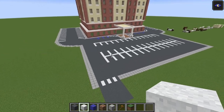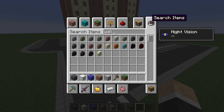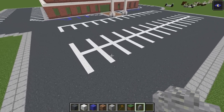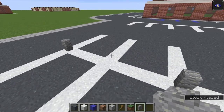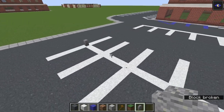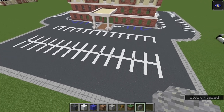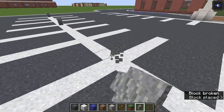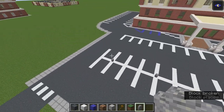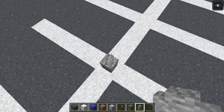Now we need to add some details — landscaping, trees, and some street lights here in the middle. Let me show you a few different designs to give you some ideas and inspiration. For the street lights, grab some andesite walls and space these out every couple of parking spaces or so. Put one on the end, then go maybe three parking spaces and place them — go one block in from each side so they are centered. Space them every three parking spaces, one block in on each side.